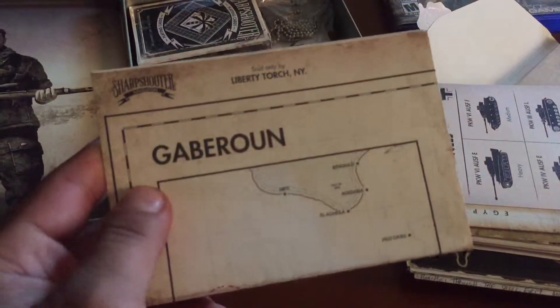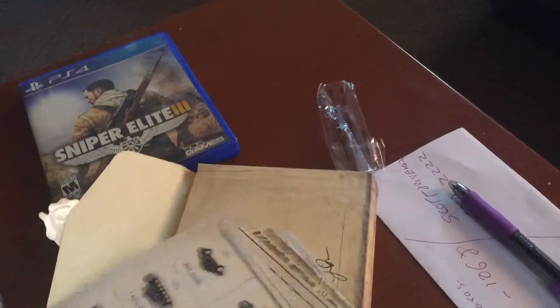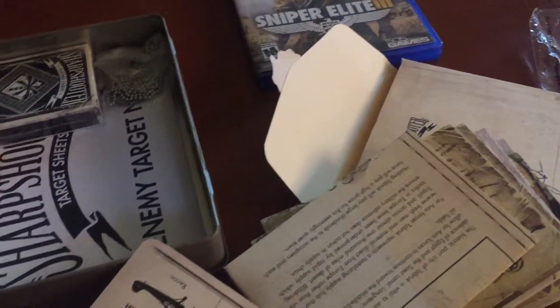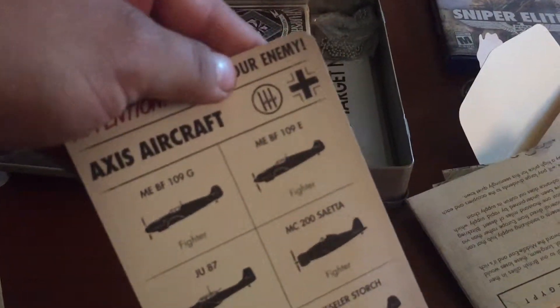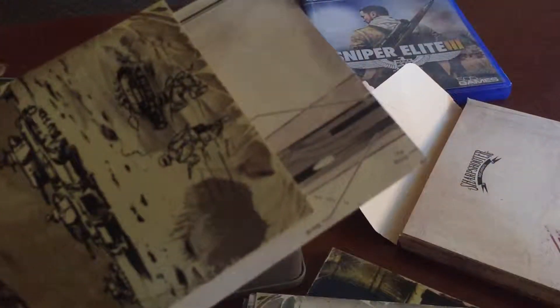It comes with maps. I won't show you everything because I have to put all the stuff back away. The different vehicles that the Axis had and yeah, a bunch of maps. Let's see - postcards. They're really fun with you.